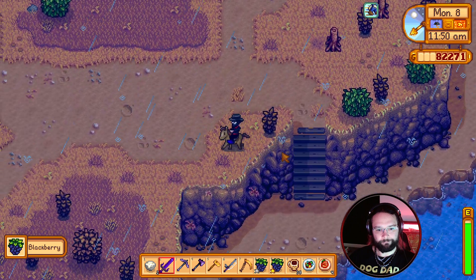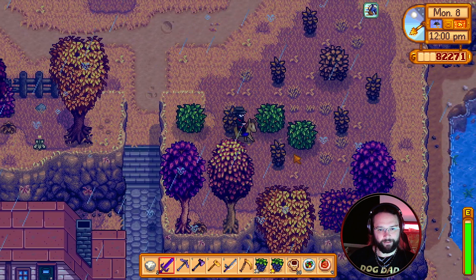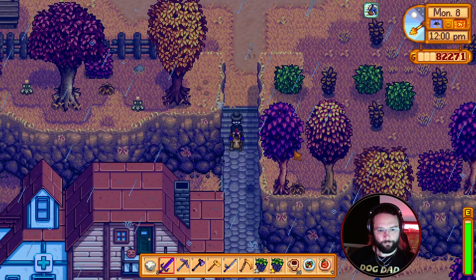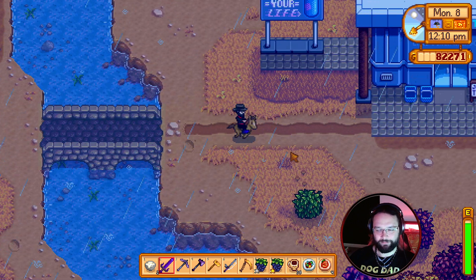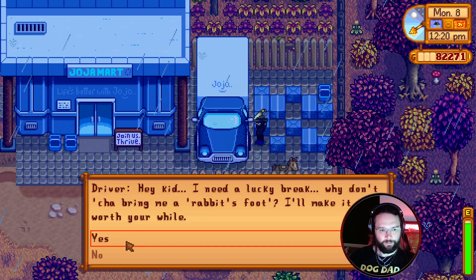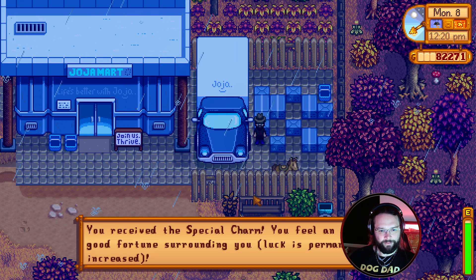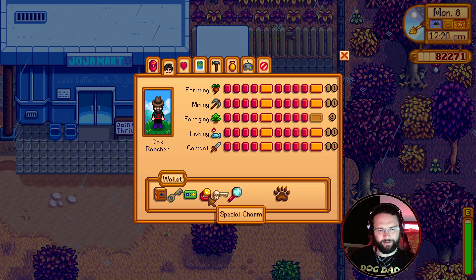Next up, I want to go to the mart. Because we've got a rabbit's foot for the dude in the van. Then I want to go into the mart to see what happens, because we've got a membership card now. Hey dude, I got a rabbit's foot. You receive a special charm - you feel an aura of good fortune surrounding you. Luck is permanently increased. I've not even got to wear that, we just get that on all the time. Legend.